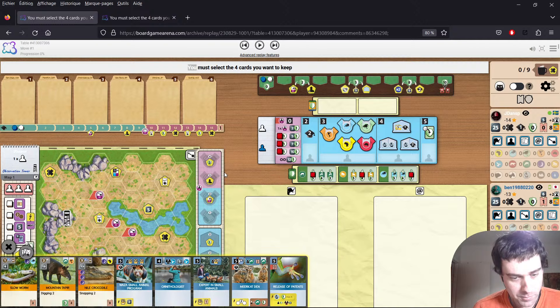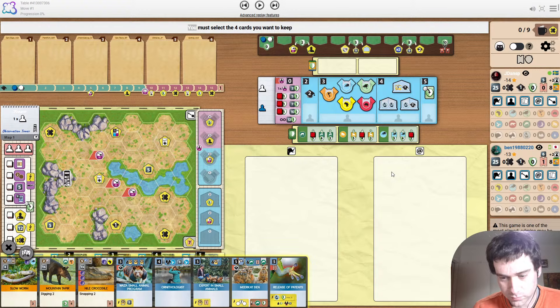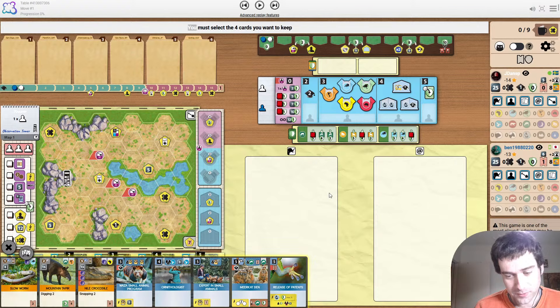We're going to start with the two-player one. Observation Tower, Yadie's the first player. Robert's saying he watched my game against BDW earlier this week. Yeah, we were in a voice call at the time during that game. It was just a training mode game and it did not go very well for me. So I won't be reviewing that one.